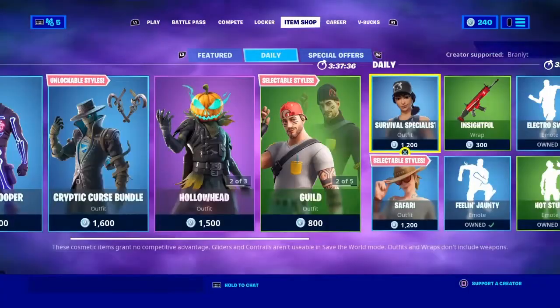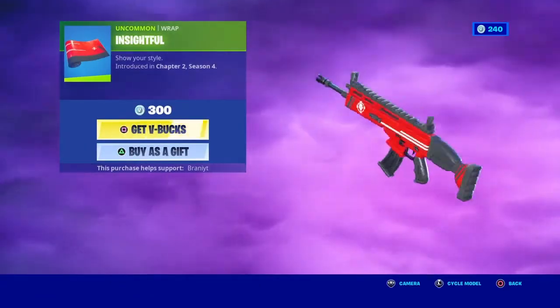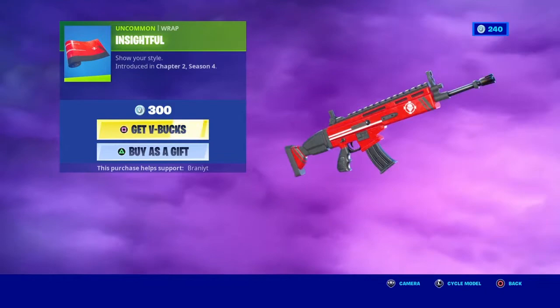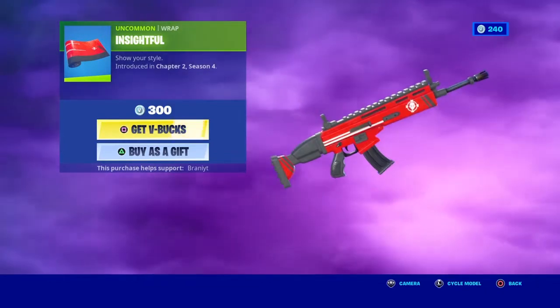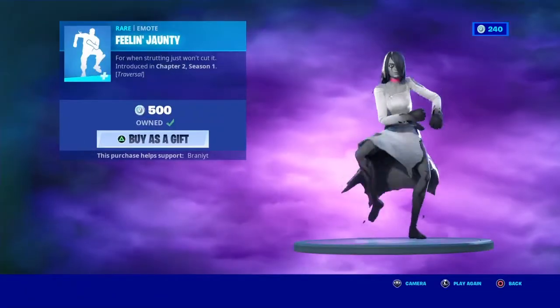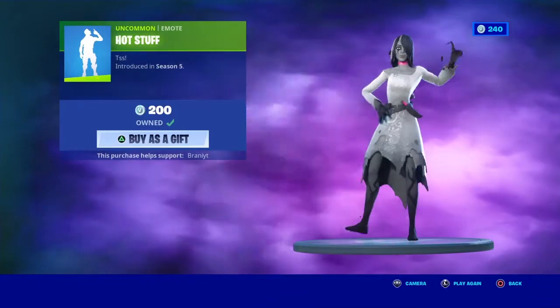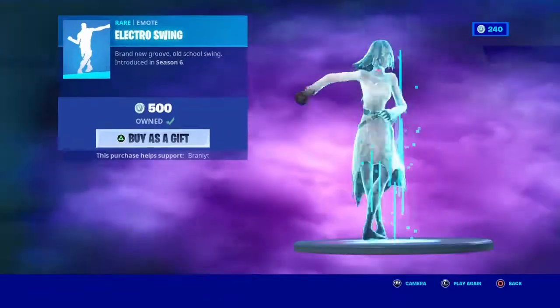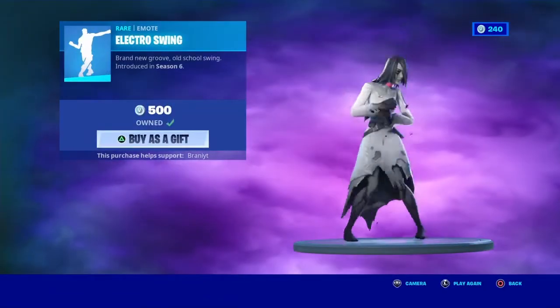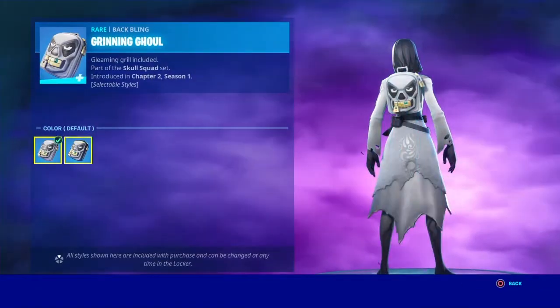Survival Specialist is back for 1,200 V-Bucks. Insightful — I do believe this is a new wrap, except it doesn't say 'new,' but I did see a few YouTube videos where people were saying it's new. Feeling Jaunt is back as well.